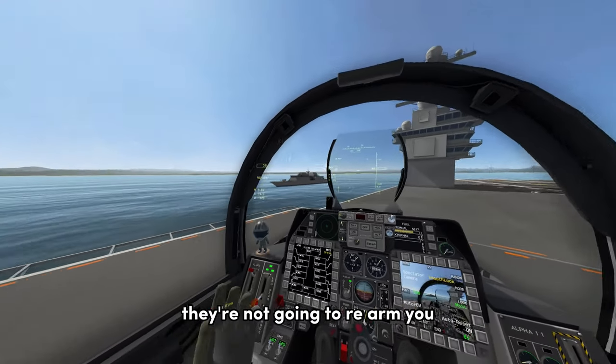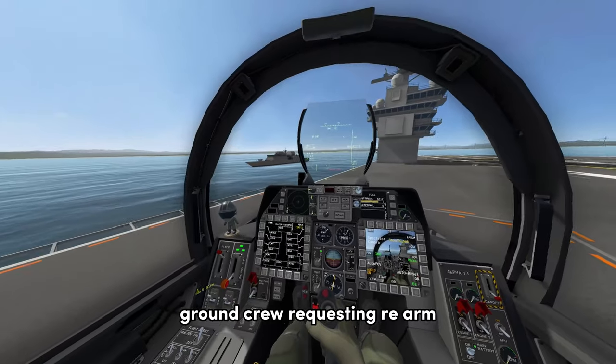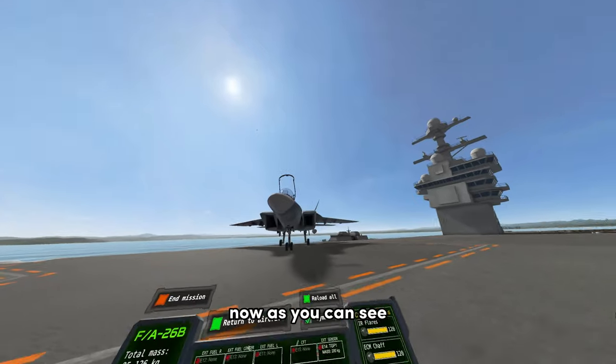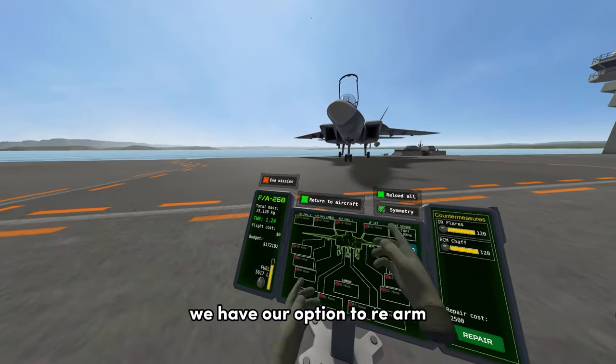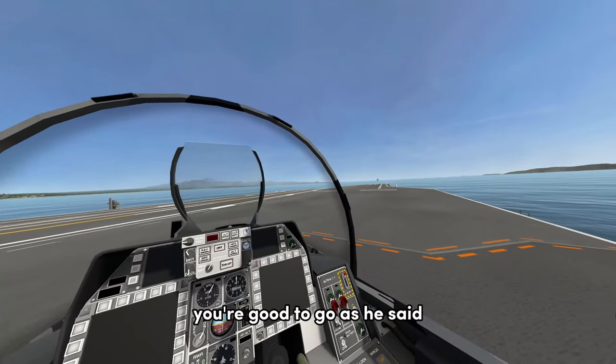Once you're here, they're not going to rearm you until you turn your engines off, because, you know, that's dangerous. Ground crew, requesting rearm. Copy, we've got you set up. Now, as you can see, we have our option to rearm. You can hit return to aircraft. And there you go — you're good to go.